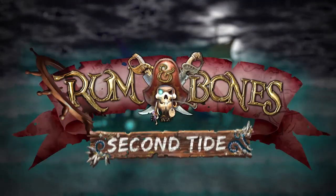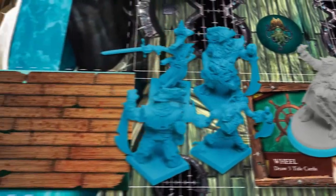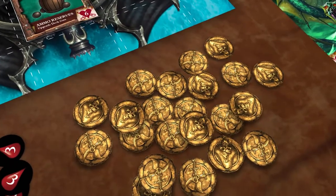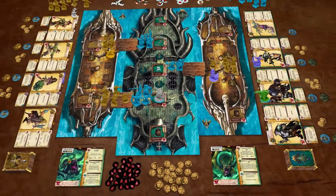Rum and Bone: Second Tide is a stand-alone pirate combat board game for two to six players, filled with incredible miniatures where players take control of their own pirate crews, battling for the famed treasure. Inspired by MOBA-style video games, Rum and Bone's gameplay is fast-paced, intense, and strategic.